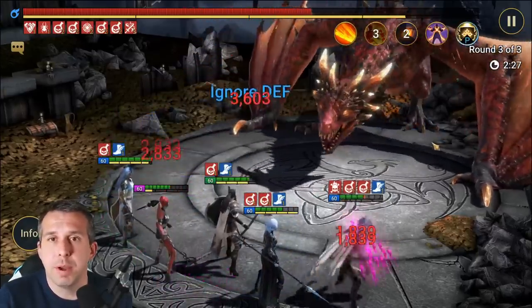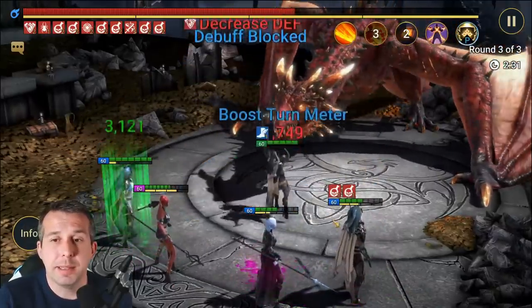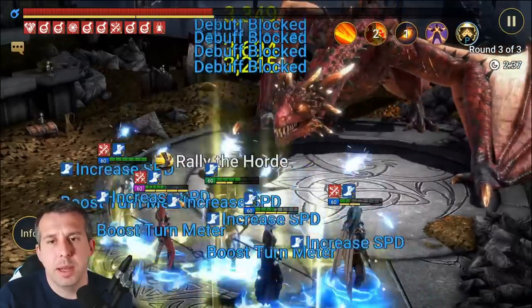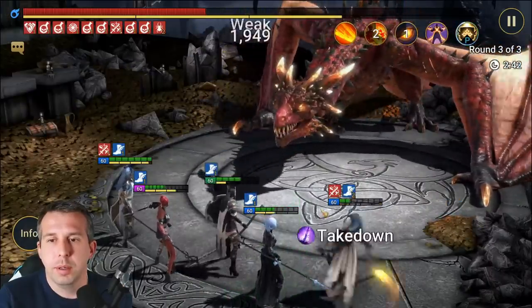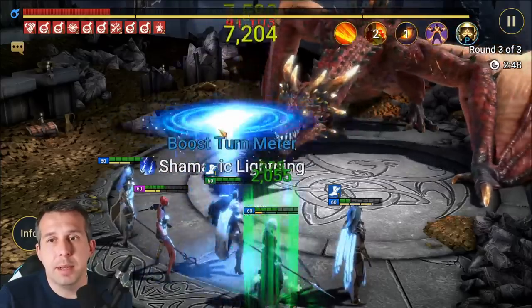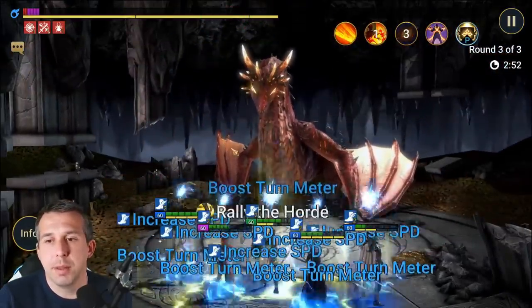If you don't have people moving quickly you might just want a couple of champions like Selar to do turn meter control or crowd control. On the Dragon boss we get a poisoner doing damage, decreased accuracy from Selar so we don't take as many debuffs, and Royal Guard doing slams when available — and the slams hurt a lot. It's a 400k slam even with this type of build. This is going to end up being about a three-minute run.